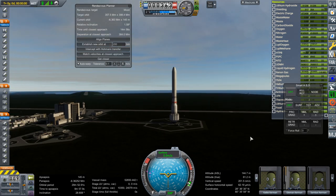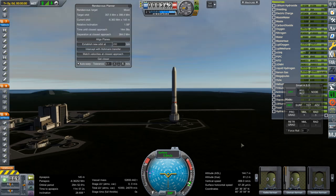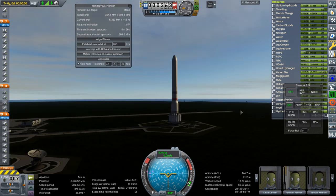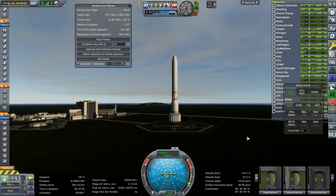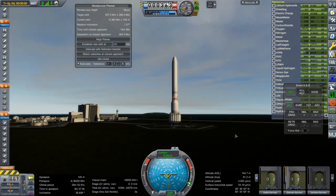We are at the Voyager transfer window, so we're going to try and sling by Jupiter to get to Pluto. It's 1977 — this would be if NASA really got a budget. The rocket stands about 261 meters tall.